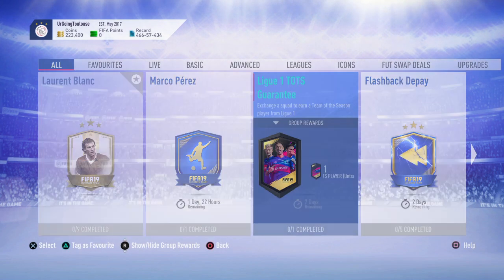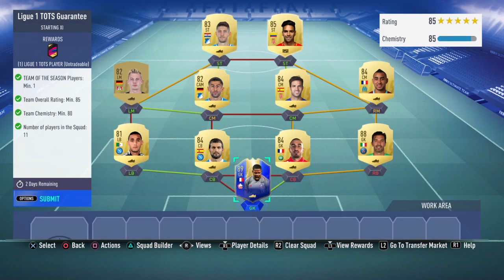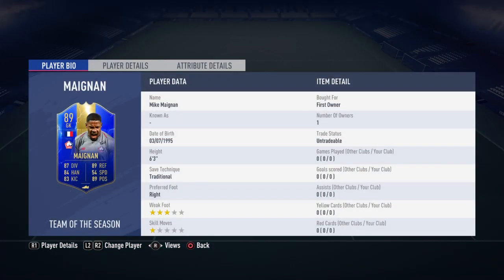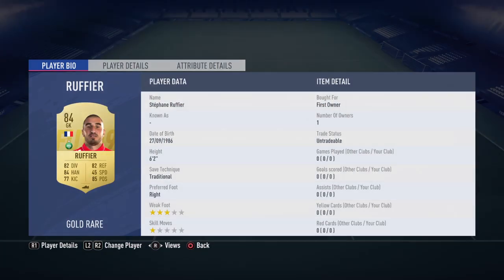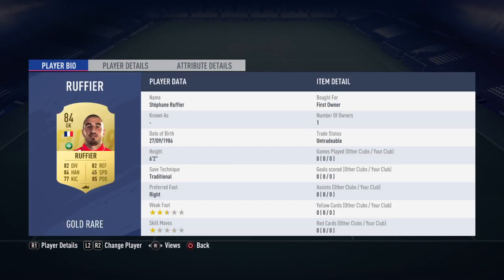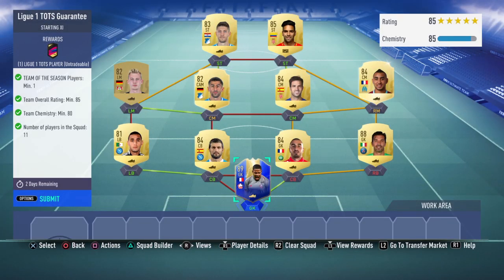The requirements are one team of the season, 85 team overall, and 80 team chemistry. This is the team I'm submitting — I'm using this guy, untradeable Mangan, 89-rated team of the season from League 1. He's untradeable. The really only expensive player is Bufan, but again untradeable. Except for Falcao — had to buy that. The requirements aren't that bad, and there are some really good players you can pack like Mbappe, Cavani, Tiago, Soba.